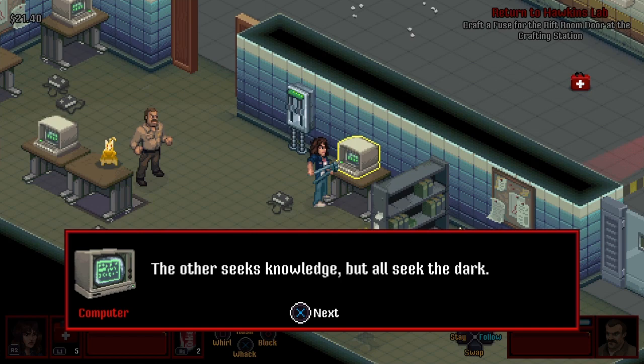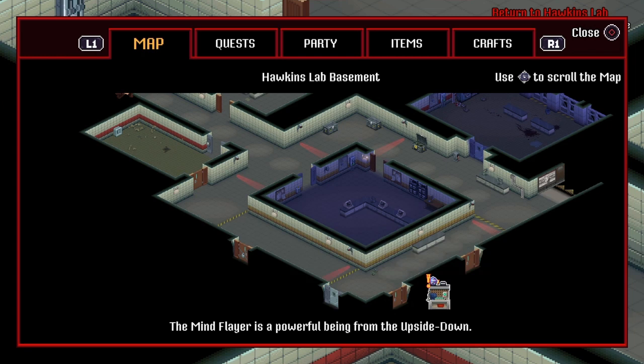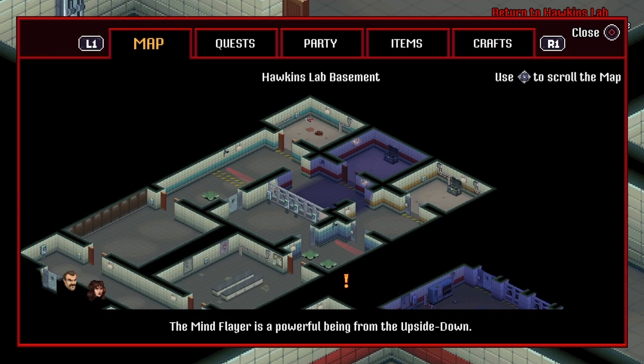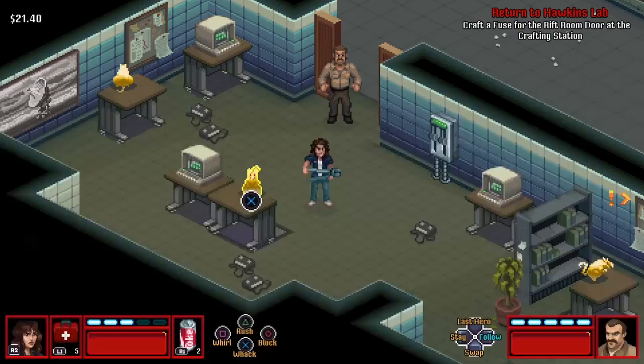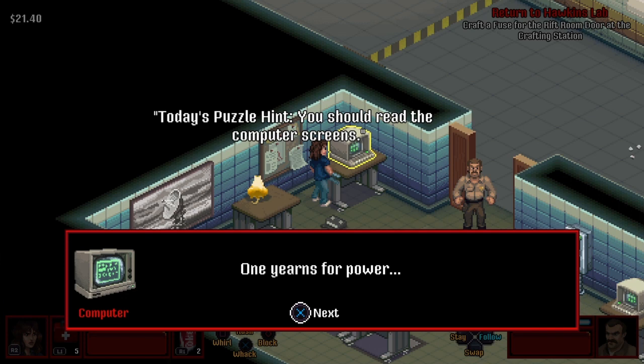You're going to see three rats right beside computers, and you're going to get little hints on what you need to do. You're trying to get to the crafting station to craft a fuse in order to get out of the Hawkins Lab. You find three rats and three hints. The three hints are: one yearns for power, one looks to the stars, and the other seeks knowledge, but all seek the dark.